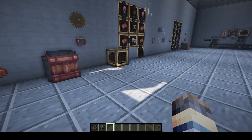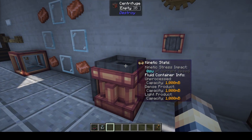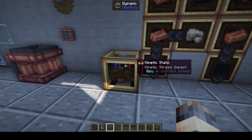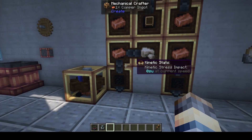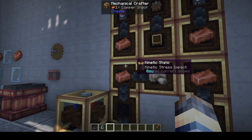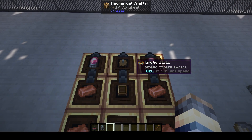We've got a few blocks that help us separate, and some that help the chemical reaction happen — like the refrigerator or blaze burner, or our next one here, the dynamo. The dynamo is used for electrolysis, and it can also be used to charge a few things or in conjunction with some redstone stuff — check the ponder menu for that. It's created with a four-by-three mechanical crafter setup using two coal blocks on the bottom, copper ingots, raw iron, copper casing, electron tubes, a brass casing, and a cogwheel.